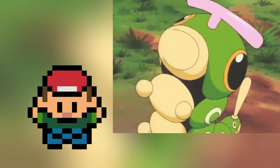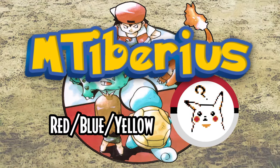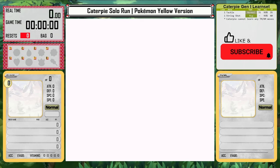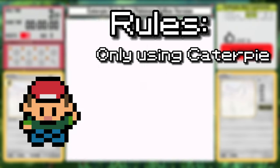I found a way to beat Pokemon Yellow with only a Caterpie. This is a bad idea, but here we go! This will be a solo run, and for these I use a couple of simple rules: I can only use my starter in battle, so today Caterpie.